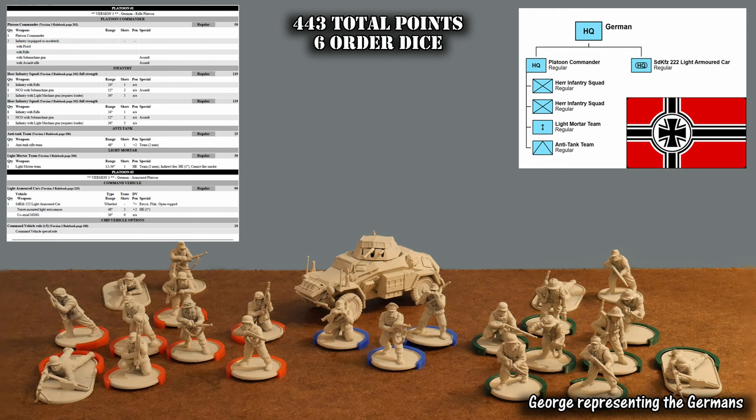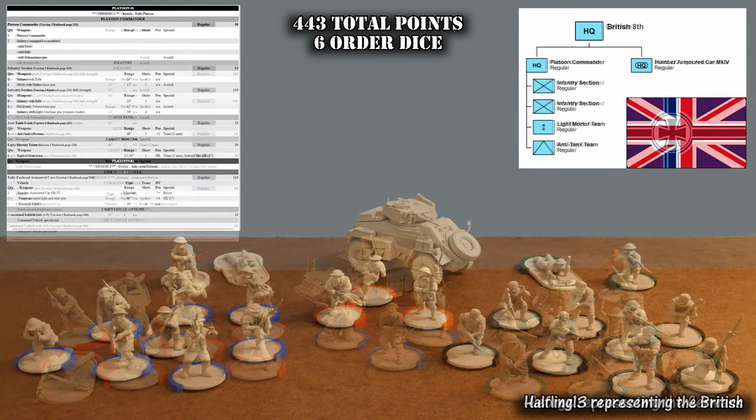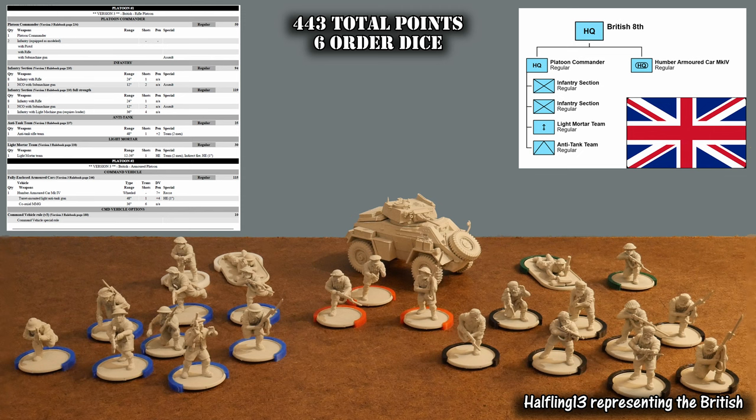For the Germans, George is fielding a single rifle platoon and an armor platoon. The rifle platoon has its platoon commander, a pair of heer infantry squads, a light armor team, and an anti-tank team. The armor platoon is fielded in an SdKfz 222 light armored car as the command unit. The Germans have 443 points with six order dice. The British are almost exactly the same composition due to the starter set, with the same rifle platoon and armor platoon combination. The only substantial difference is the armored car, which is a Mark IV Humber armored car. The British also have 443 points and six order dice.